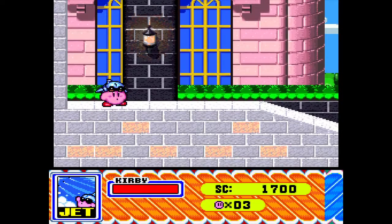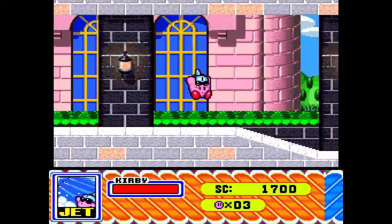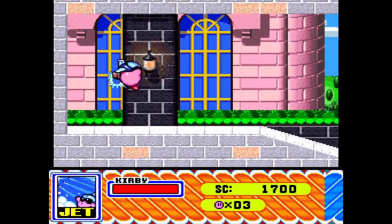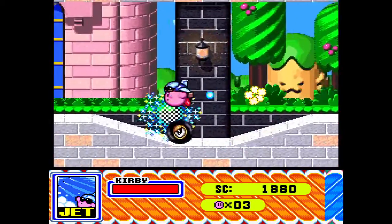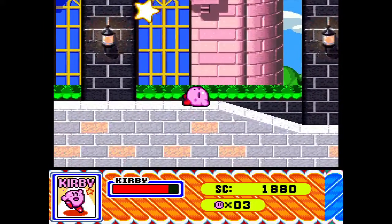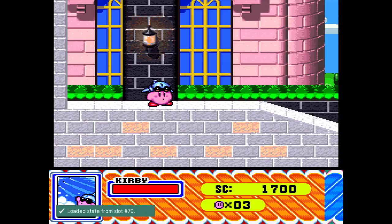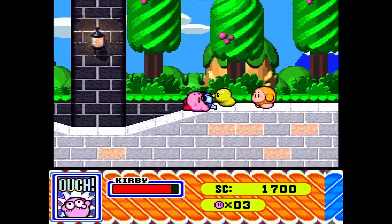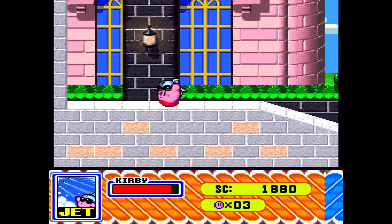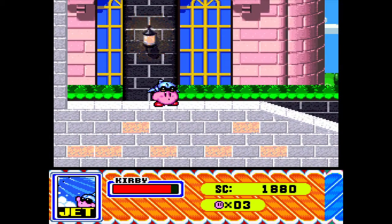Jet: you have three states of existence. You have a semi like that, you have a tap, and you have a full charge. They each have grounded equivalents as well. That's a semi, that's a tap, and this is a full charge. Full charge gives you a little bit of invulnerability at the end — see how I just stuck in that wheelie there for a bit. That's important in some places.